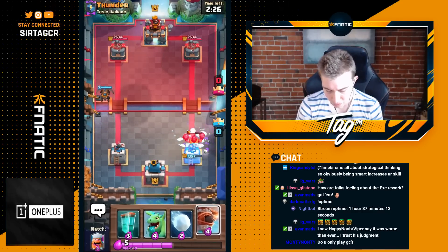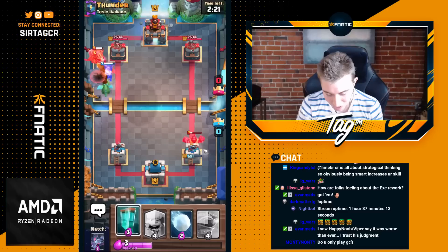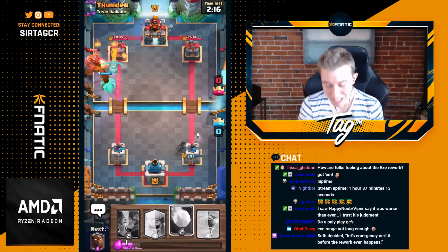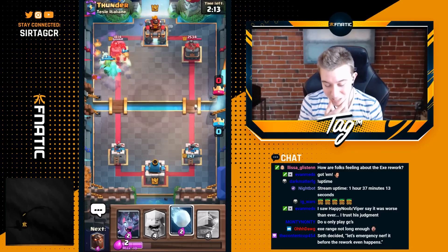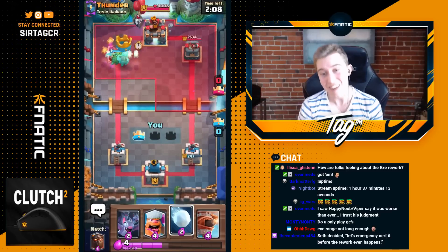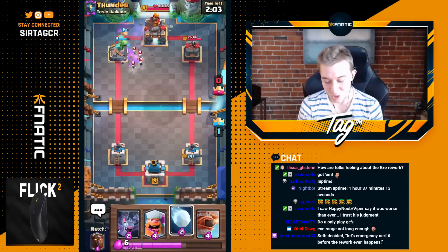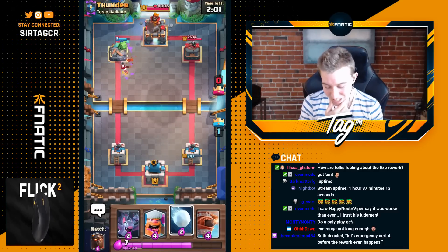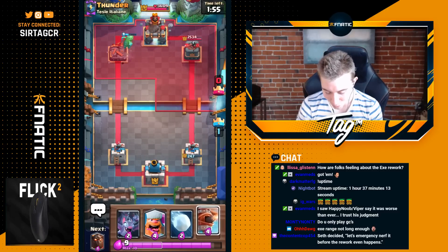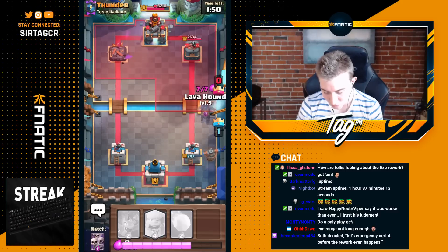He goes for a Snowball, so one skeleton survives — let's go! We go in for a Clone and the Bats end up dying because we push everything away from the Clone, and we end up taking the tower. One little skeleton surviving protected our tower, and then the Bats died because everything got pushed into the Clone. We got so much damage — that was a really good start. We want to go Lava Hound again aggressively when his Bats are out of cycle.